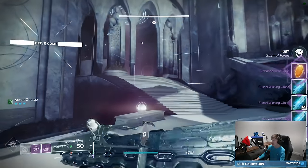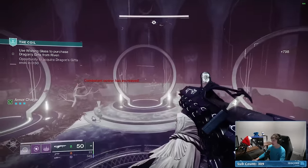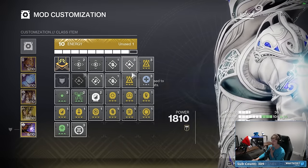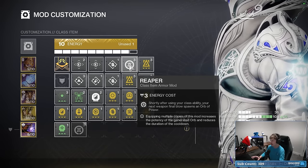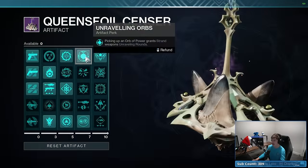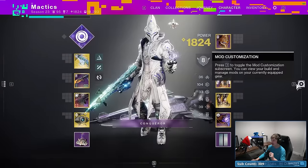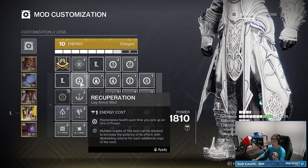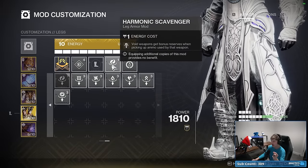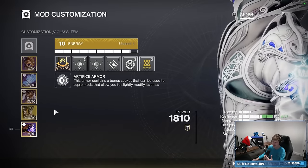So far I haven't really felt like I'm missing out on much by dropping Feed the Void and picking up Chaos Accelerant. I still have Devour up pretty much every time I need it. I want to drop Distribution and pick up Reaper instead, so I have another way to create Orbs of Power to feed into Echo of Starvation. Also adding Harmonic Scavenger for more heavy ammo and Innervation for a bit more grenade uptime.